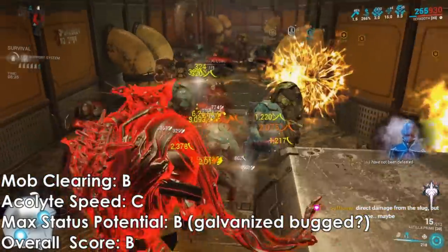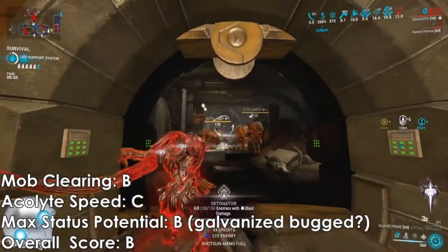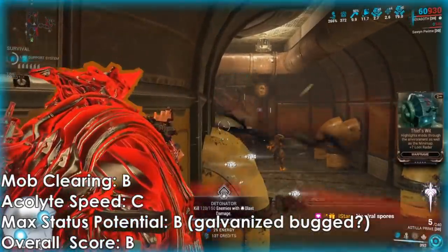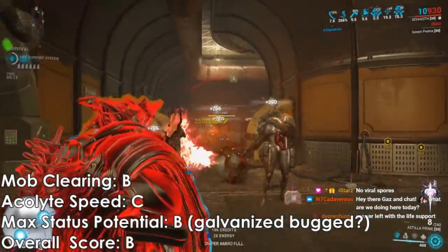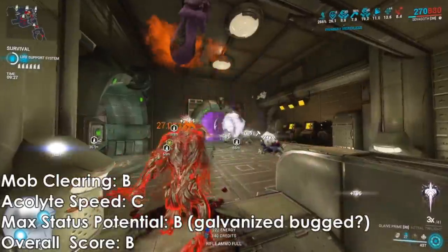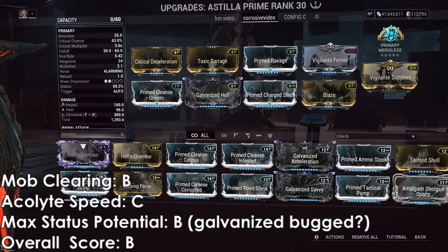Hopefully you found the video helpful. I wanted to get this out a while ago, and it's really a shame about Galvanized Savvy — the shotgun version of Condition Overload. It should be working on direct shots, but it's not, and I don't think we'll ever get an answer because DE is focused on New War. The Astilla Prime performs how it is right now probably until the end of time. It's not worth the time or effort for DE to fix Galvanized Aptitude on the Astilla Prime. I'll see you next time — thanks for the support and peace.